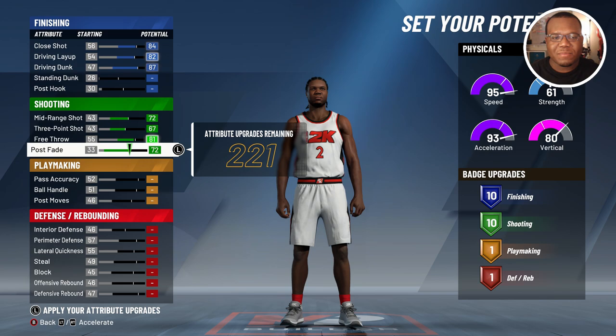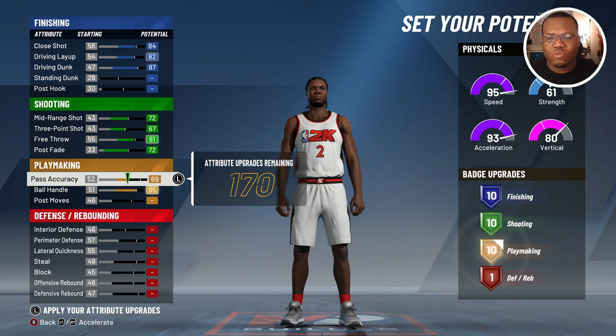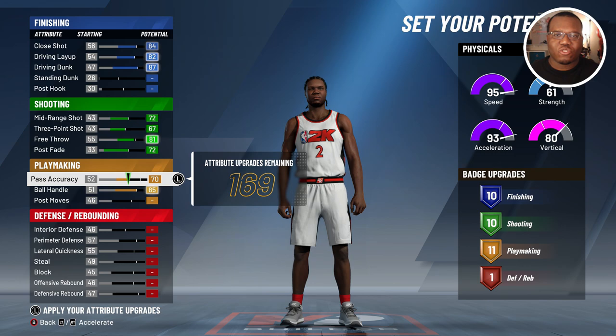Moving on to playmaking — we're gonna max out ball handling right off the rip, and get pass accuracy up to around 11 playmaking badges. I feel like that's the sweet spot, because as an off-ball player you don't need 20 playmaking badges. This isn't a point guard or main ball handler — this is someone playing the two through the four: shooting guard, small forward, and power forward. They need to be able to handle and make passes when they get the ball, but they don't need 20 badges to do it.